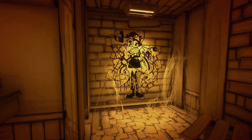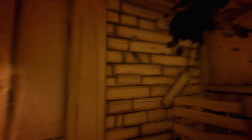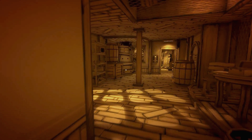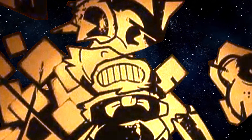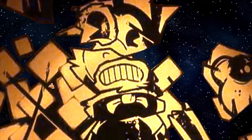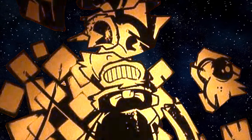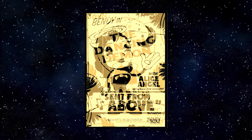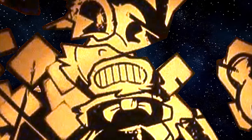My initial thoughts were that Joey Drew wants to create or summon some kind of ultimate cartoon character based on an amalgamation of all the cartoon character parts that he already has. Observing the collage very carefully, we can see that it's made up of a bunch of different parts of Boris, Bendy, and Alice Angel — each of the body parts from each of these characters in one of their respective posters. What Joey Drew wanted to do with this creature is really unclear.